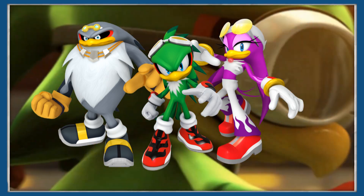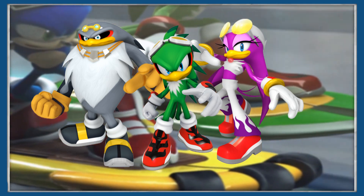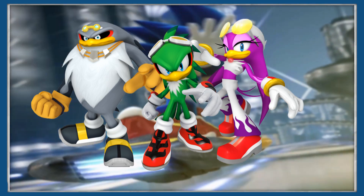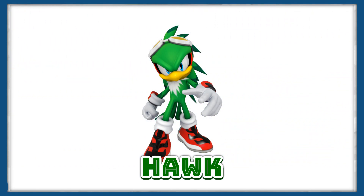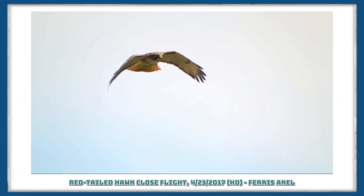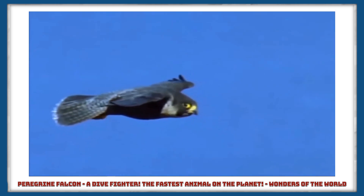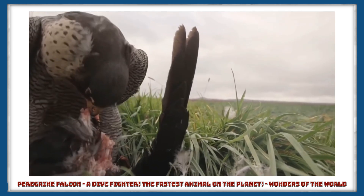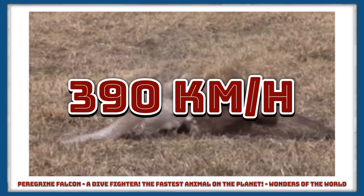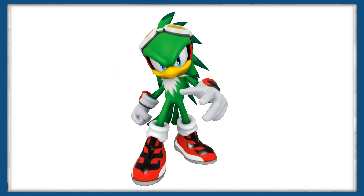This might be the best thing about the Babylon Rogues — rather than just being named after generic species like all the other Sonic characters, we actually have specific breeds. Let's start with Jet, the leader of the Babylon Rogues. Jet is a hawk, a species of bird known for being pretty damn fast. The peregrine falcon, otherwise known as the duck hawk in North America, is the fastest bird in the world, being able to fly at speeds up to 390 km/h. No wonder they decided to include him in a Sonic racing game.